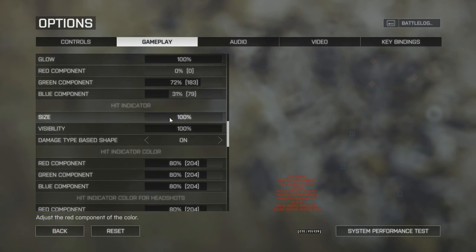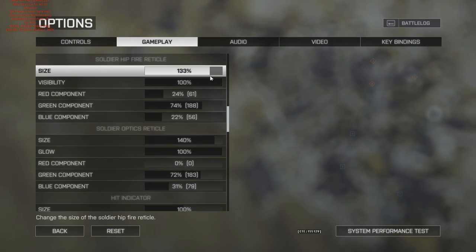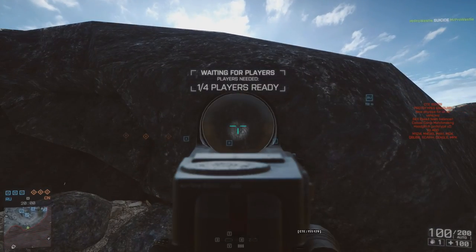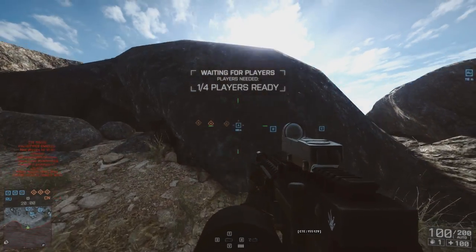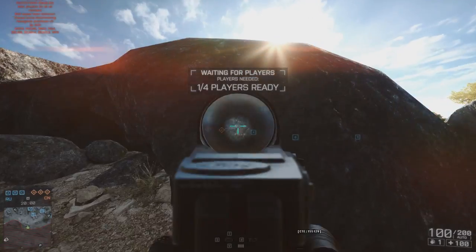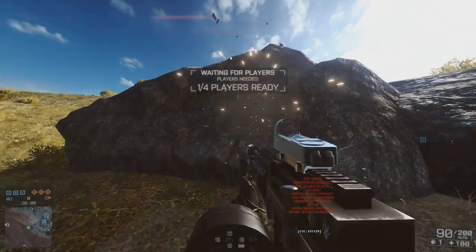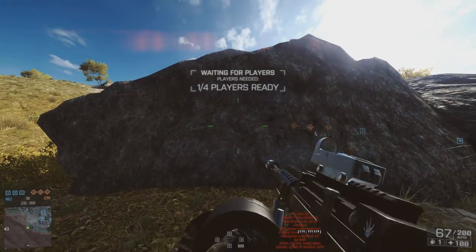To address that, Dice LA have given us the ability to change the reticle colour, the reticle size, and the hipfire crosshairs on the screen as well. You can now edit all of those with an RGB slider colour changer — red, green, and blue — and moving them around will change the colour. You can also change the scale of the red dot up to about 150%, so on different sights you might want to make the reticle a different size.